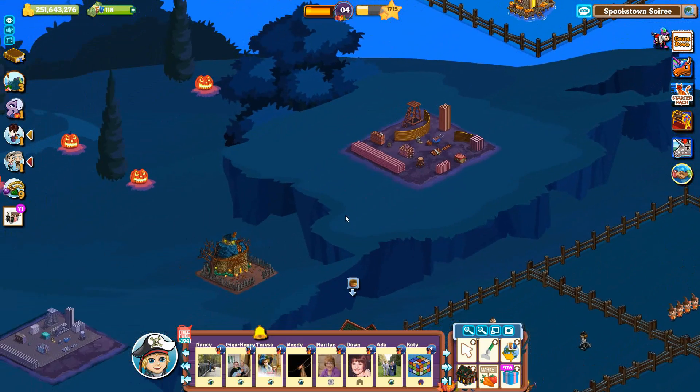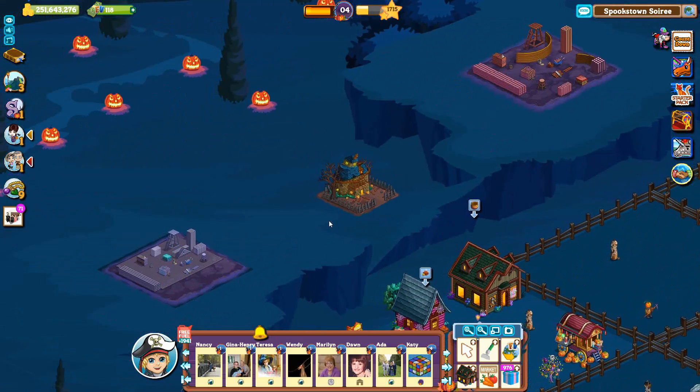Further to the left is the Unwithering Building. It is called the Halloween Barn. You will need a total of 974 Spooky Tokens to unwrap the 30 gifts.